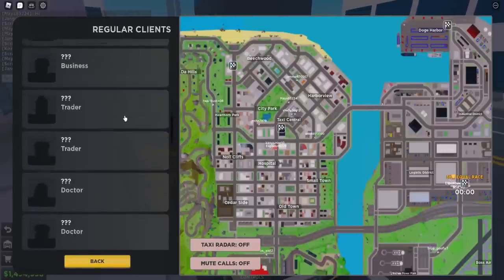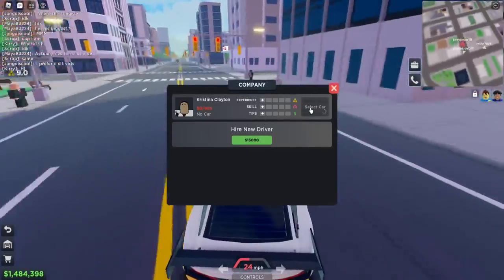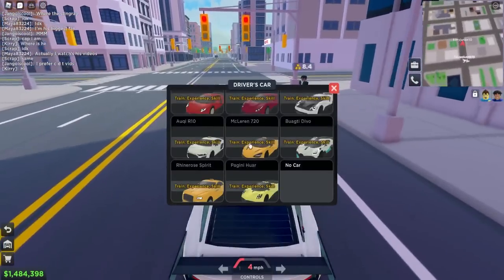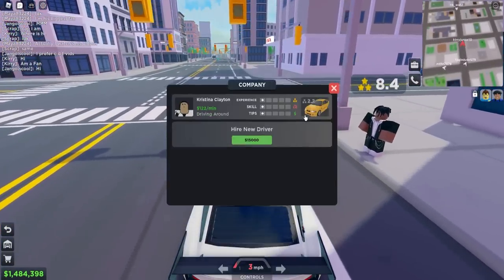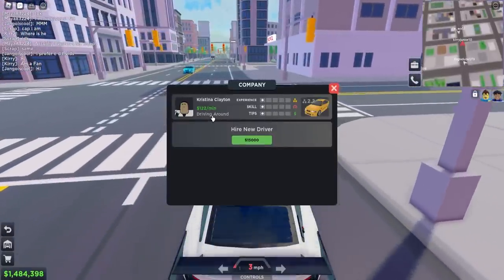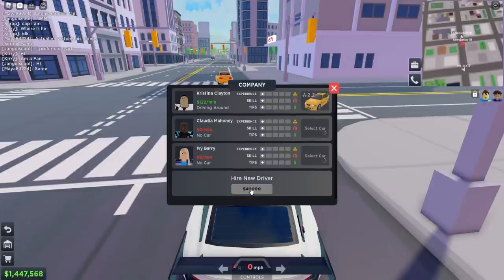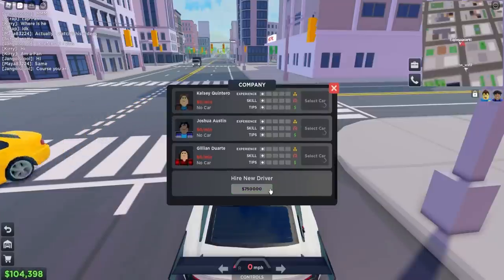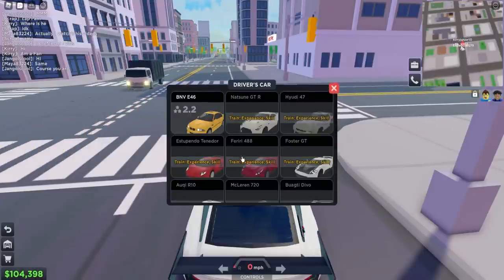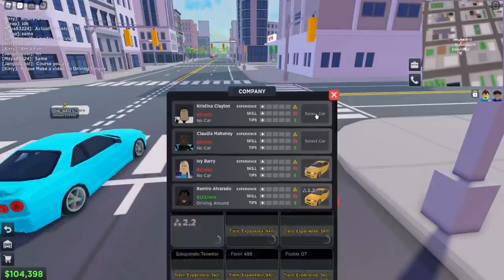No way — we can actually hire a new driver and put them on a car! This is actually really cool. Let's go ahead and hire her — she's gonna make us 122 a minute. Let's hire a bunch of drivers. And now we are broke, but we've got people driving for us, which is gonna make us a lot of money.